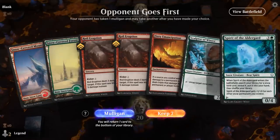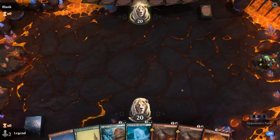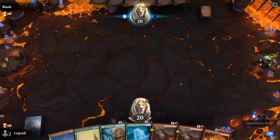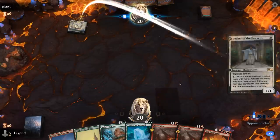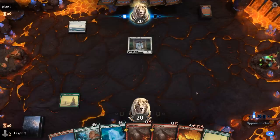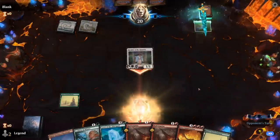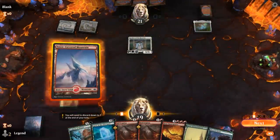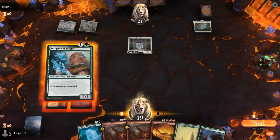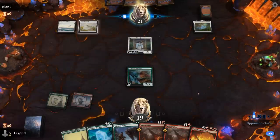We're on the draw with a fine opening hand. We need a third land to cast a turn-3 Spirit of the Elderguard, but that's one of the better starts our deck is capable of — turn-3 Spirit into turn-4 Great Henge. Facing Speaker of the Heavens, so some sort of mono-white aggro lifegain deck. And a Sword of the Realms. I could Roil Eruption, or next turn just play Spirit which can block Speaker. Seems better.